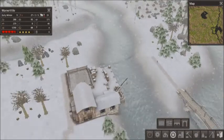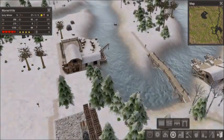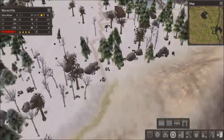Let's put another bridge here and connect it so we get some nice looking bridges. That little stockpile there has a lot of supplies in it.